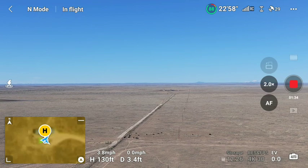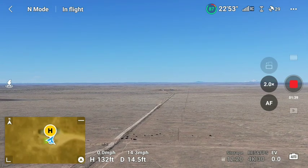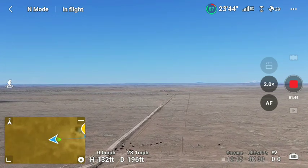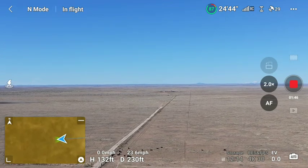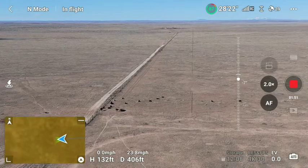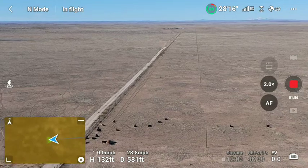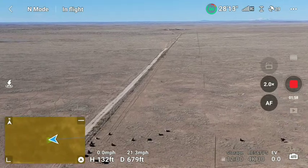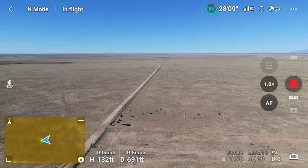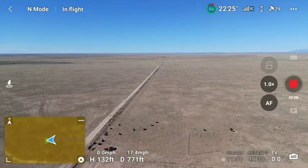That should do it — 130 feet up and let's go out. These are the bulls that belong to the man who owns the property next door. Let's zoom out. Hopefully we don't scare them, hopefully we don't scare the little dudes.